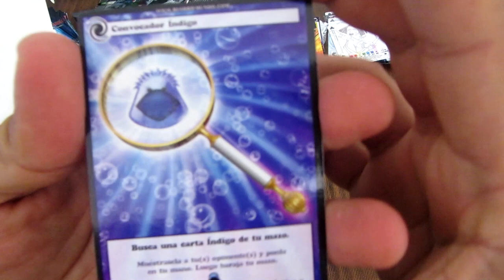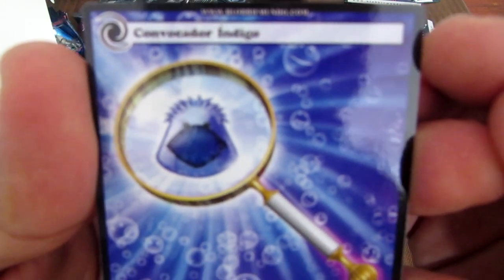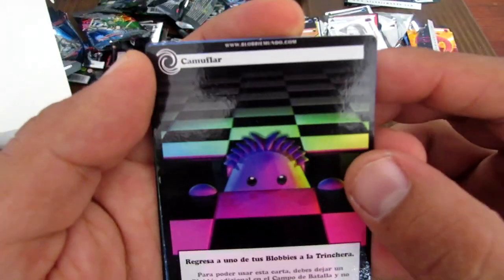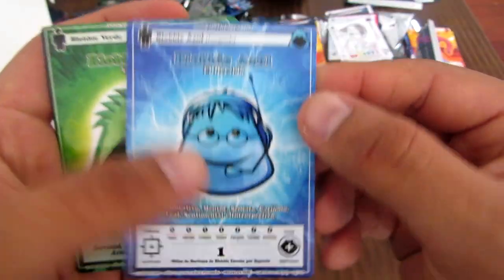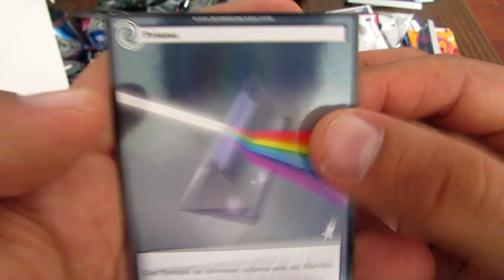Aquí tenemos lo mismo: Búsqueda. Convocador Índigo que ya la vimos. Camuflar, que servía para regresar a uno de tus Blobbys a la trinchera. Blobby Azul — un Blobby que viene cargado y no requiere magia. Y un Blobby Verde, El Sanador, para que pongas en tu mano. Y esta carta también ya la hemos visto, que es una de las nuevas prismas.